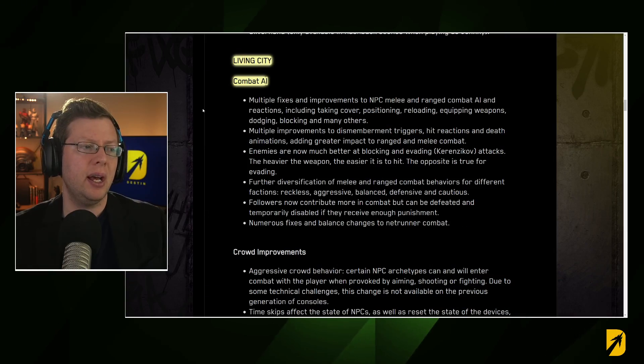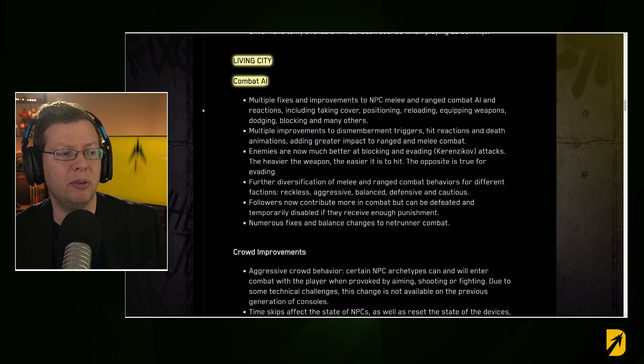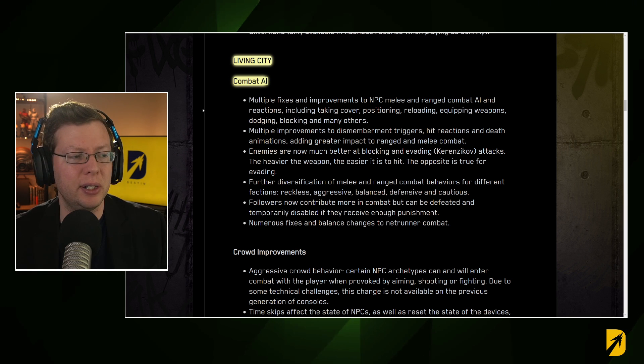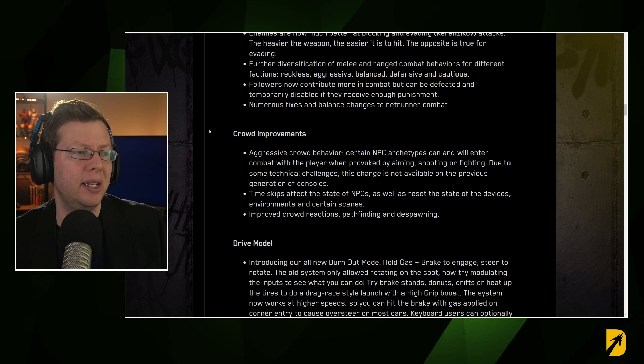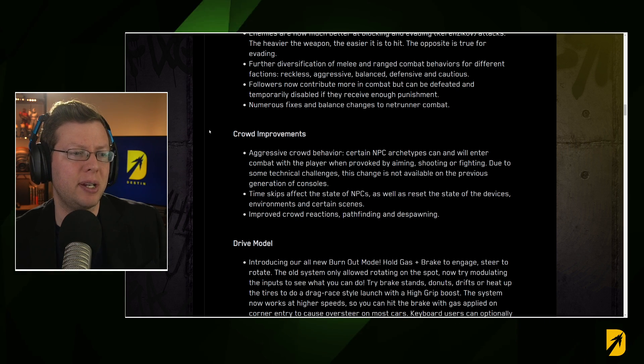Moving on to general quality-of-life improvements beyond the new content additions: for combat AI, there's better NPC melee and ranged combat AI, multiple improvements to dismemberment triggers, enemies are better at blocking and evading Gorilla Arms attacks — the heavier the weapon, the easier it is to hit. There's more diversification of melee and ranged combat behaviors for different factions: reckless, aggressive, balanced, defensive, and cautious.